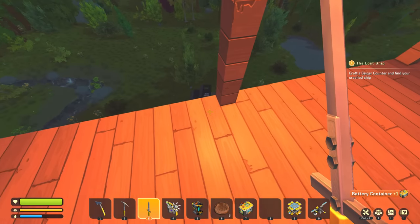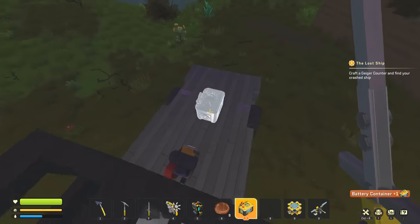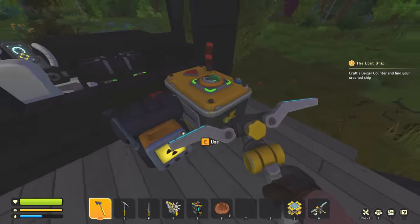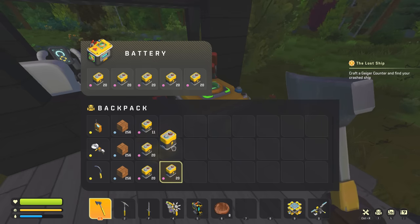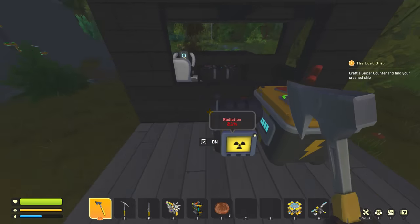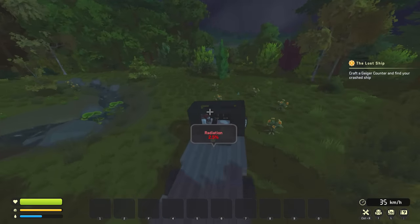Done. Battery container. Let's go put it on the truck. We'll just slap it on the back for now next to the Geiger counter. That connects to that — perfect. Give it lots of power. Radiation: 2.1%. So I'm assuming as we drive, this just changes?